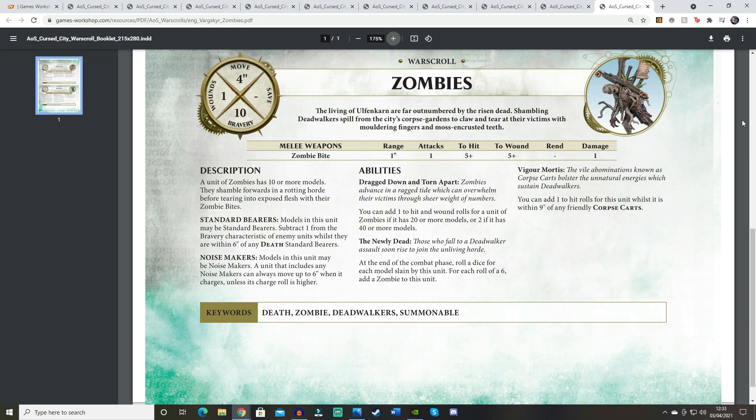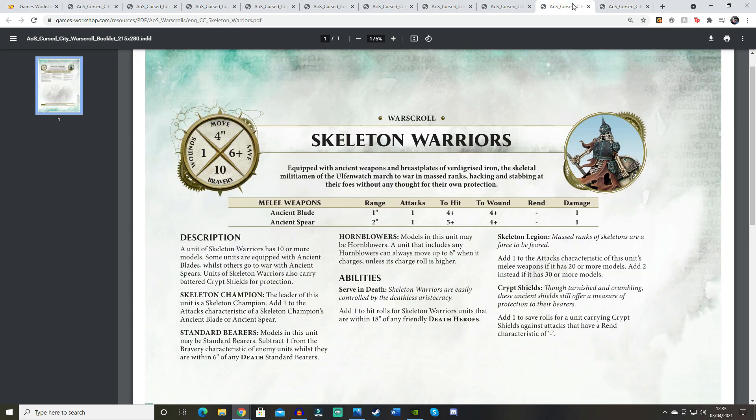There are abilities on the Zombies and Skeleton Warriors warscrolls referencing 'within' rather than 'wholly within' — for example, being within 18 inches of a Death hero for a +1 to hit. Since Second Edition most circumstances have changed to 'wholly within,' and I honestly believe we'll see that change come with Soulblight Gravelords. I think this warscroll is literally just a quick fix with the new model picture.